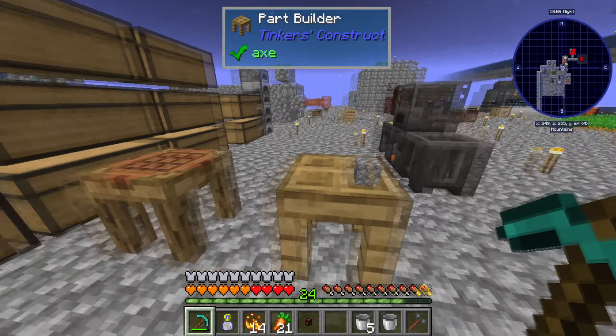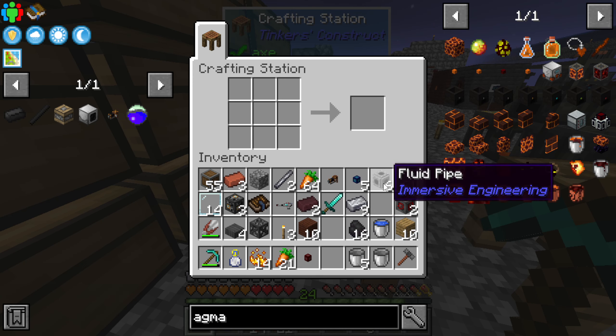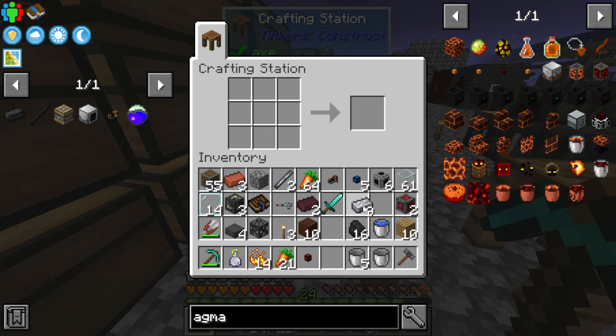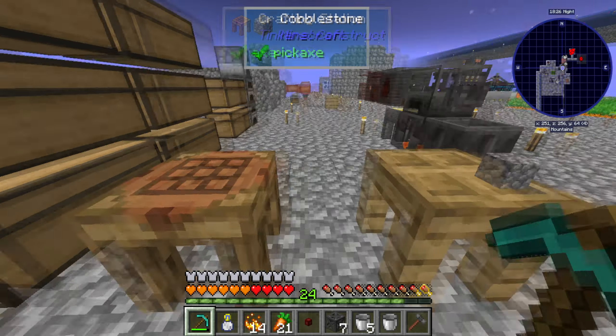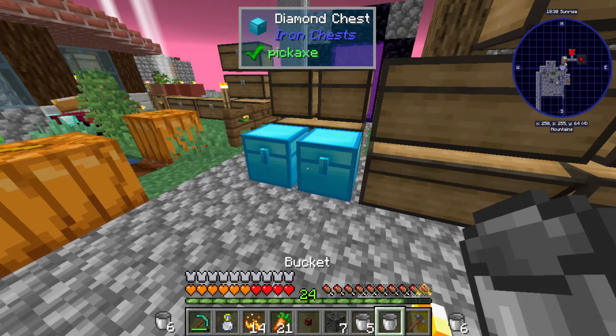I'm gonna just take a guess and hope that we have enough steel. I connected the arc furnace and oh my lord it drains a crap load of power — I mean a crap load of power. It's a little radic. Yes, we do need another piston actually — let's grab another piece of redstone and another piece of iron.